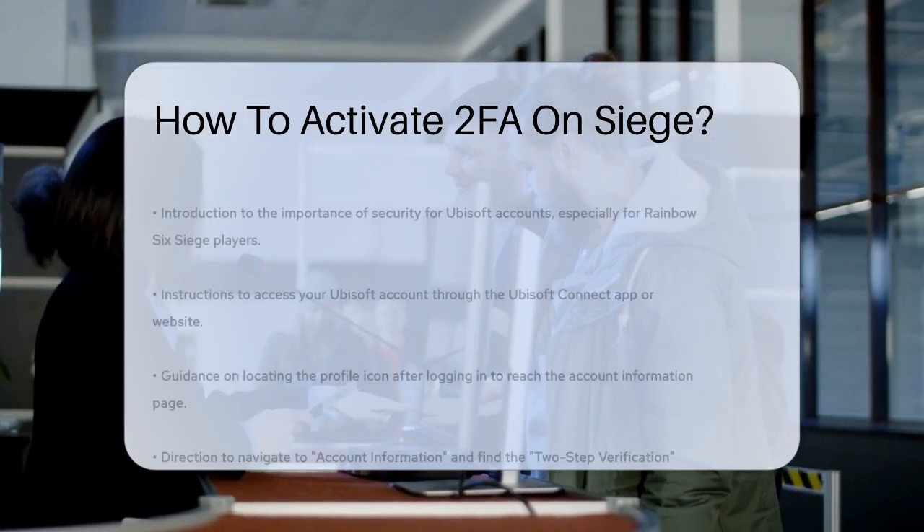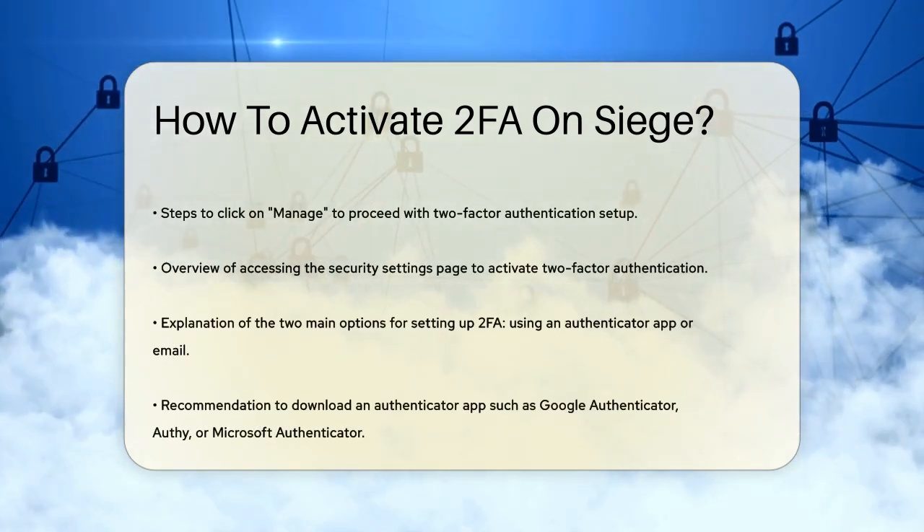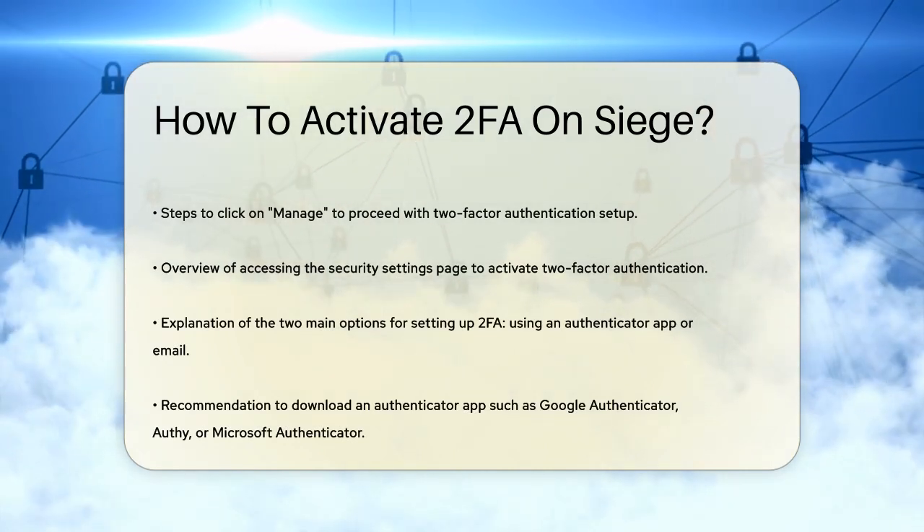From here, navigate to the section that says Account Information and then find the two-step verification or two-factor authentication option. Click on Manage to proceed.